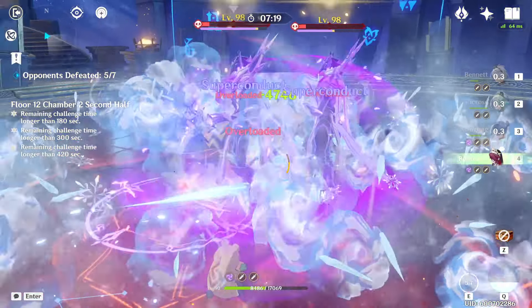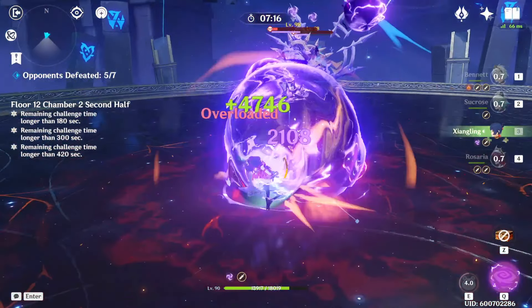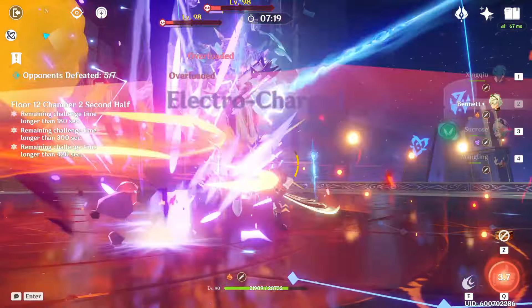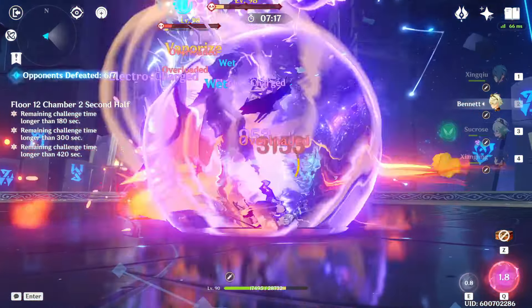One mechanic that makes this fight especially tricky is that the lectors' attacks drain your character's energy, which can interrupt your rotation and cause you to lose access to critical bursts like Xiangling's Pyronado. There isn't really a trick to avoiding this aside from getting used to dodging their attacks. I constantly move around and sidestep throughout the fight to make it harder for them to hit me, and also take advantage of my burst animations to avoid some of those attacks.